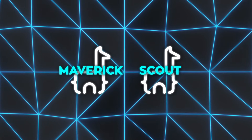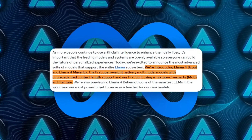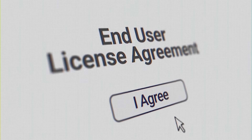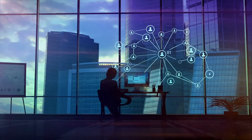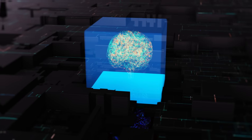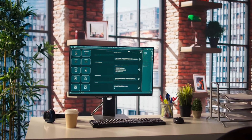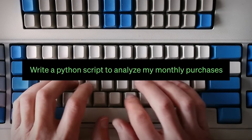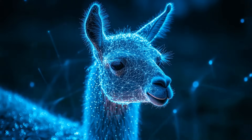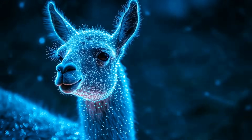Let's break down Scout and Maverick first, because these are already turning heads in the AI community. Both are open-weight models, which basically means you can download their trained weights and use them on your own hardware, though there are still a few licensing constraints. Like if you're a company with over 700 million users, you need explicit permission from Meta to use them commercially. But still, this is considered a huge leap forward for open-source AI, because you can now self-host powerful large language models that have the potential to rival top closed models like GPT-4.